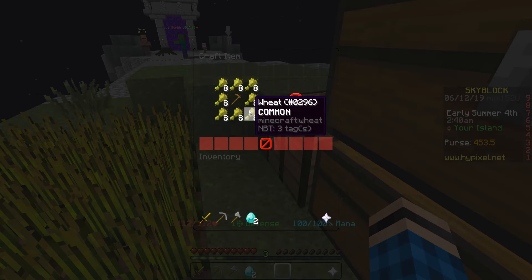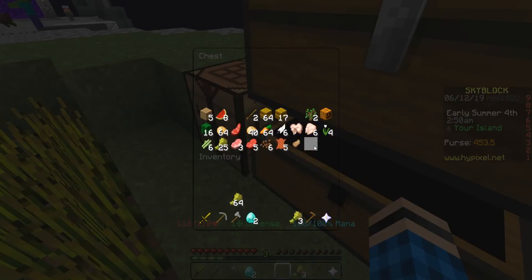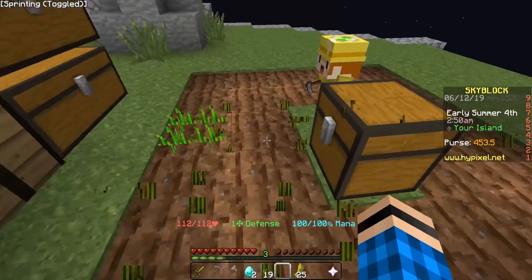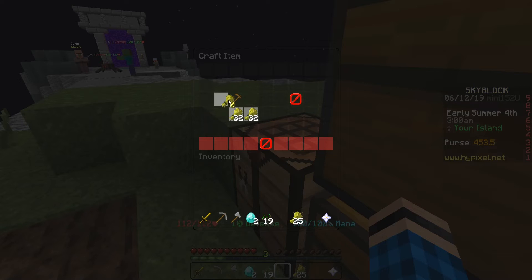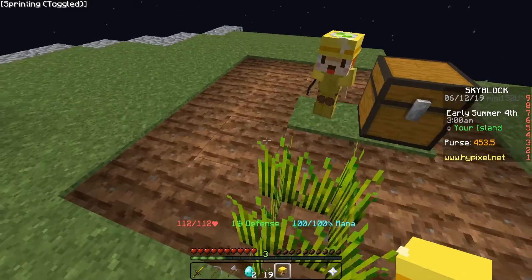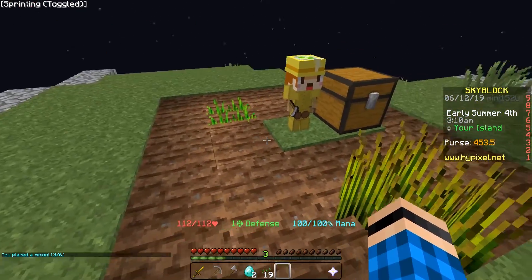It might be 10 wheat. Let's just farm this up really quickly. I'm sorry, minion — he'll replay on his own so it won't be that big of a deal. Hoe in the middle, and then I think it's 10 wheat on the outside. There we go, we get another minion. This kind of makes sense having multiple minions. Go ahead and place it there because it looks like I can do a two-block radius.